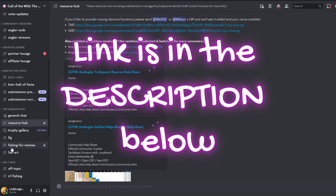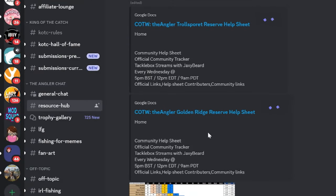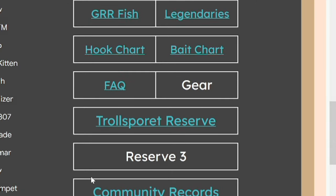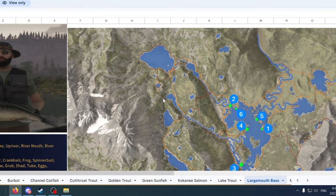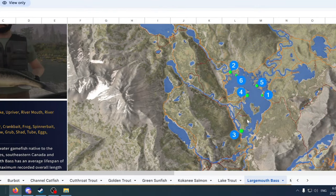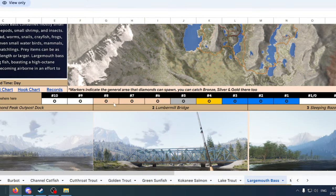There is a wealth of information in the Angler Discord that you definitely want to get your hands on. Go to Call of the Wild: The Angler, then Resource Hub. We are currently fishing in Golden Ridge Reserve, so click on the help sheet. Under community links, it is absolutely packed with information. Click on Golden Ridge Reserve Fish — there are 21 fish species on this map alone. If you click on Largemouth Bass, it will give you all the very best spots to fish, their habitats, and all their bait and lure preferences. It even has the hook sizes and there is a hook chart in here.